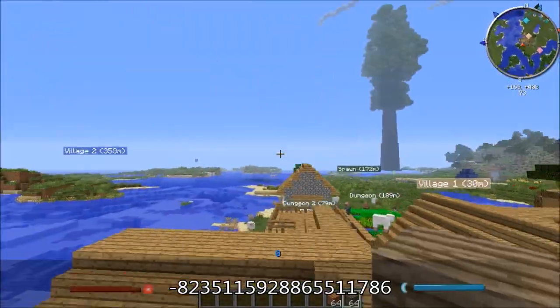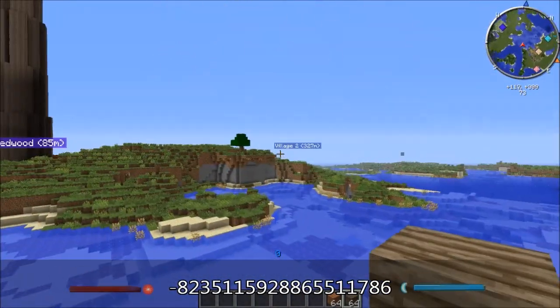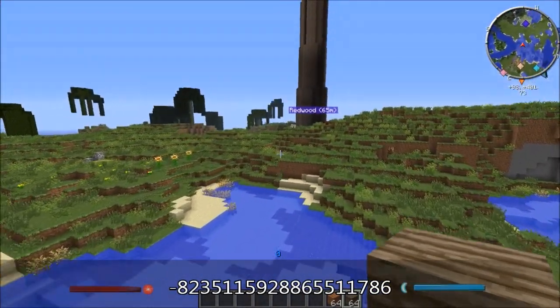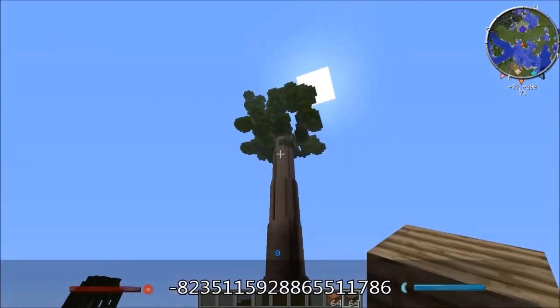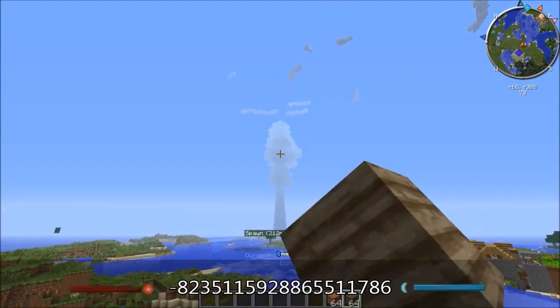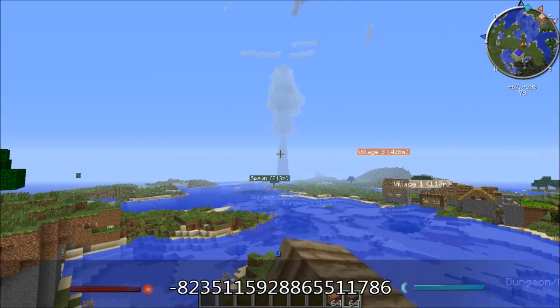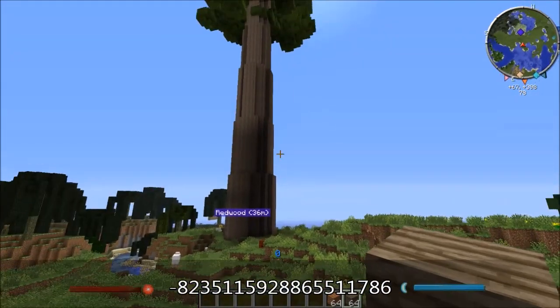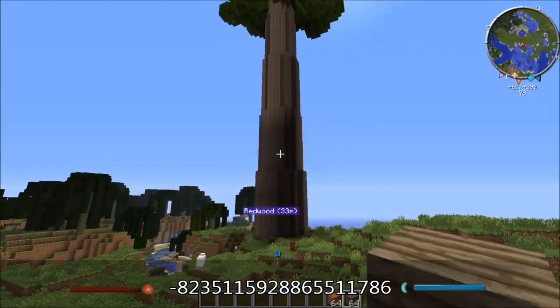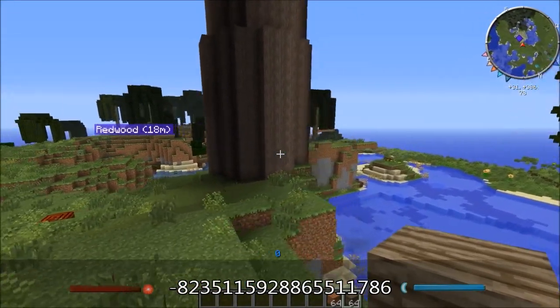There's another village over there, and another village over there. As you can see, they're not too far away from spawn, which is nice. Another thing that's not too far away from spawn is this structure. You got that one there and you got this one here. Not only do you have one, you can live in one and tear down the other for the wood, and then hope you get enough saplings to grow another one.